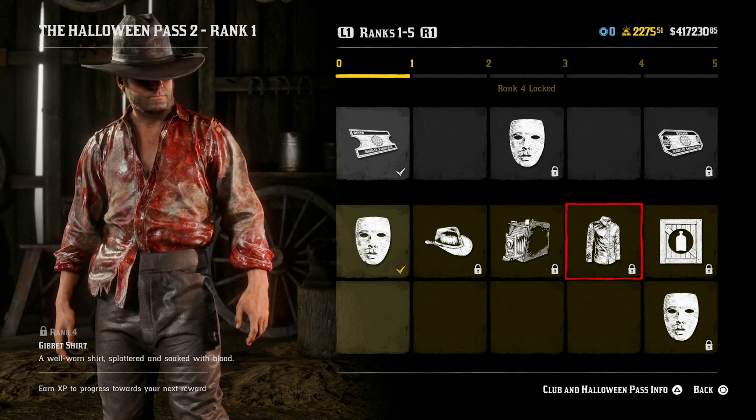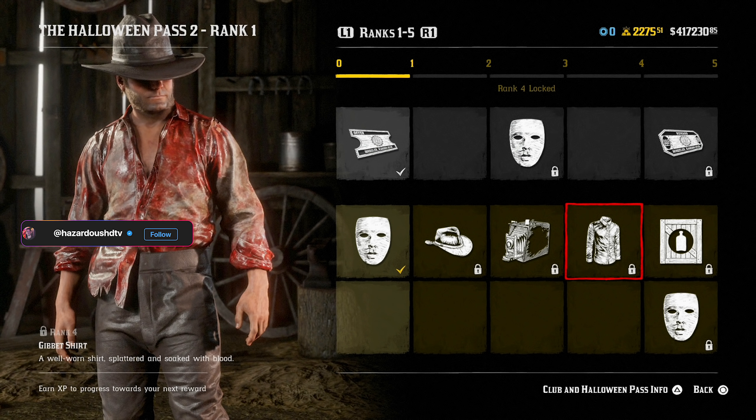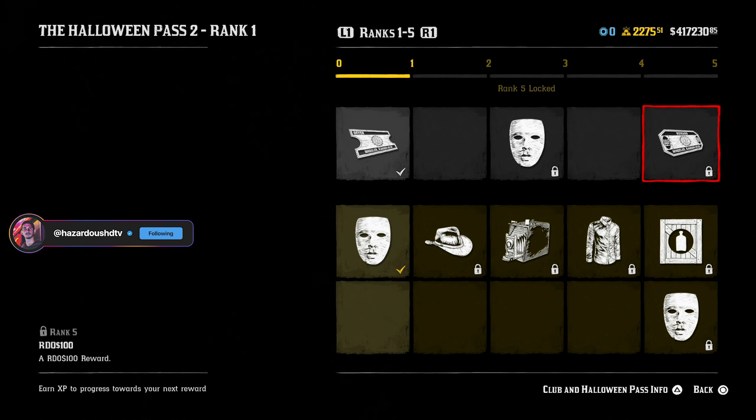At rank 4, we get the Gibbett shirt, which is actually pretty nice. This looks more like NPC clothing — a well-worn shirt splattered and soaked with blood. This is definitely something I could picture NPCs wearing in like Thieves Landing or something. It just seems familiar, and it looks good. The red shirt with the dried blood and dirt on it just looks awesome.